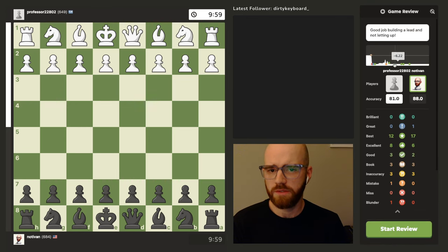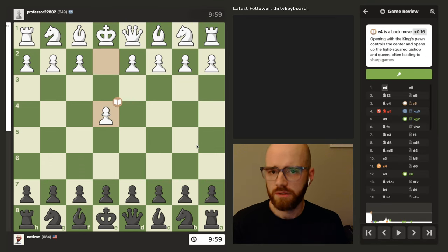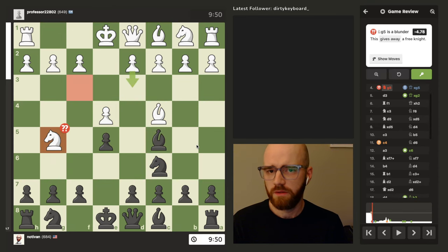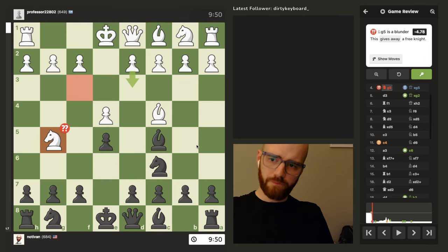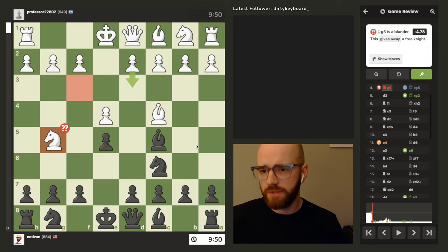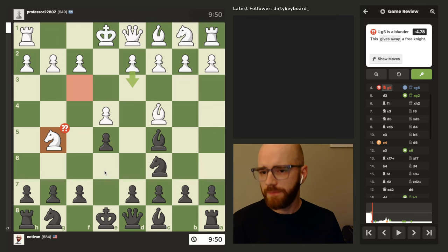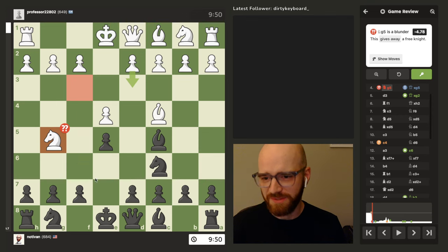Maybe I had mate there at some point — okay, it doesn't look like I had mate. I didn't have any mistakes, misses, or blunders, which I'm happy about. A few inaccurate moves, lots of best moves, and a great move — so I think I played that pretty well. It looks like he really just had one bad blunder that kind of threw it away for him. Let's take a look — e4, e5, f3, c6. It just fell apart for him here. He played this one move too early, and his knight was hanging. No worries, happens to me literally all the time — Professor 22802, I feel you.